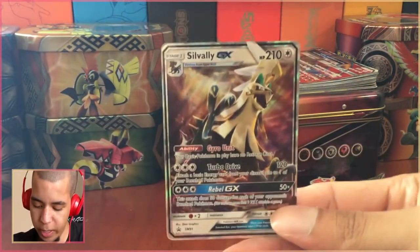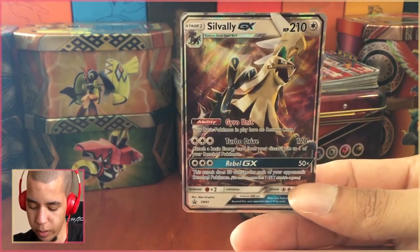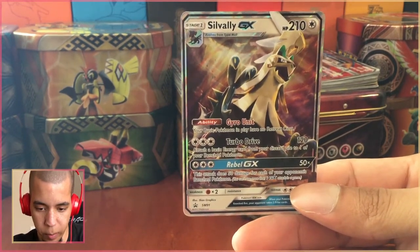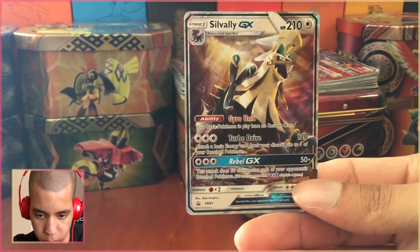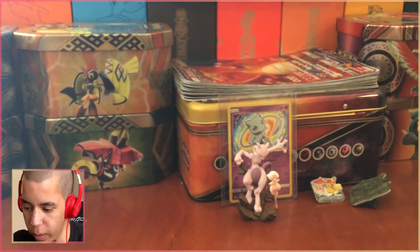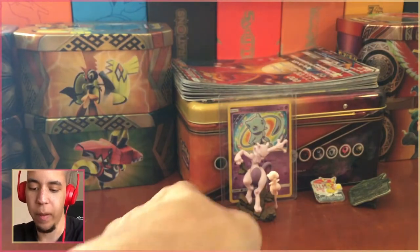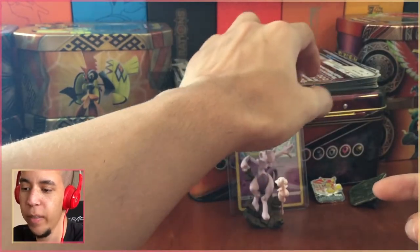Here's our Silvally GX — like I said, it's a promo. Is there anything good? Turbo Drive... What does Gyro Unit do? 'Basic Pokemon in play have no retreat cost.' It's not really good. But here's our promo card. We'll put that back on this stack.